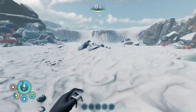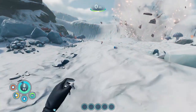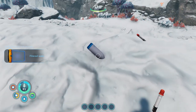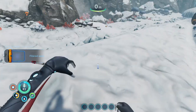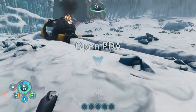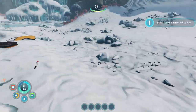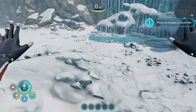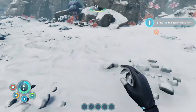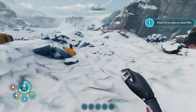Welcome everybody to Subnautica Below Zero. We're going to pick up three bottles of water and three nutrition blocks. I'll let you guys know right off the bat, I will be doing a full walkthrough in this series, so if you don't want any spoilers, stop, hit the little X at the top of the screen, and carry on.